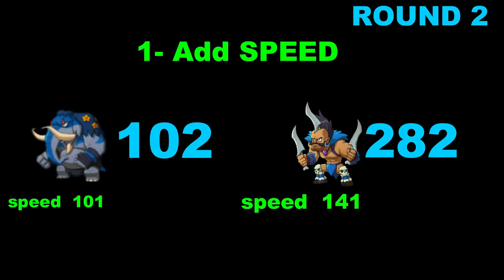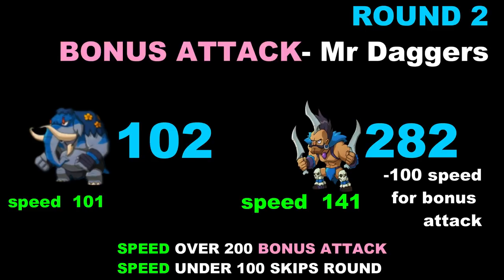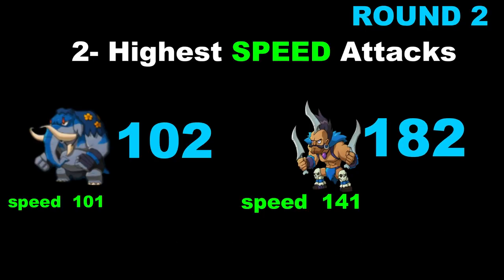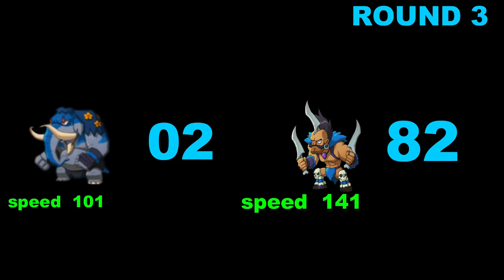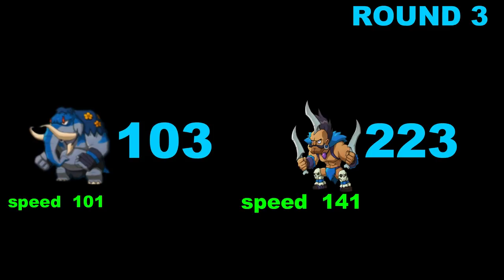In round two you add the speed back: Earth is back up to 102, Daggers up to 282. This is where he'll get an extra bonus attack, because he has to be between 100 and 199 to attack normally — because he was over that, he'll get a bonus attack. This is when you'll see partners get two attacks in a row; it's because their speed had built up and they have over 200 speed at that point. After he attacks and you take off his bonus speed, he's down to 82. Round three you keep doing the same thing: 103 for God of Earth, Daggers is back over 200 again, so he'll get another bonus attack.